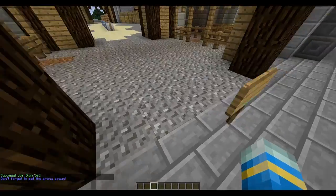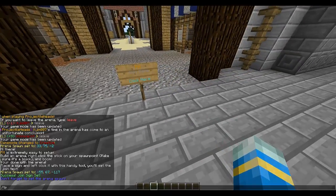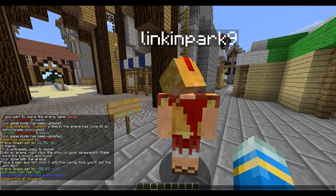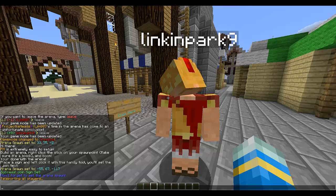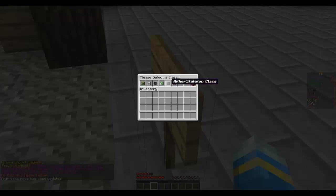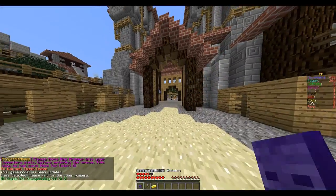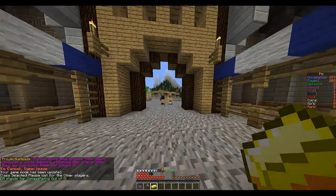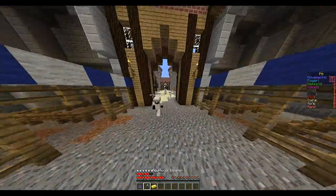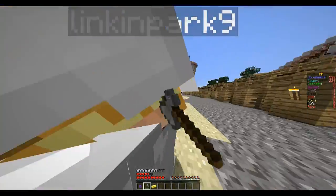We are done — simple as that. Dom, can you teleport to me? Okay, and can you join the game? Just right click the block to join and select a class. I've selected the wither class, so let me get my other class ready.